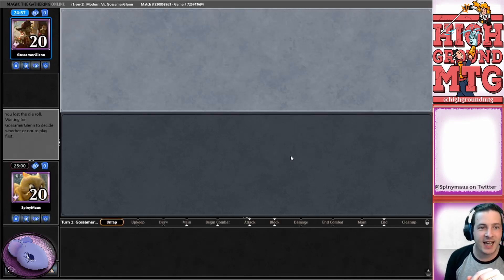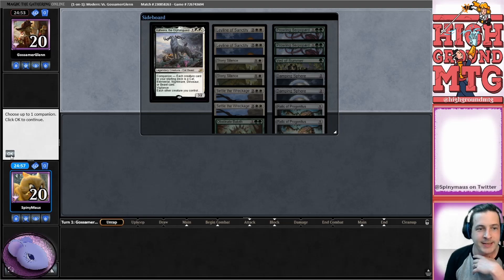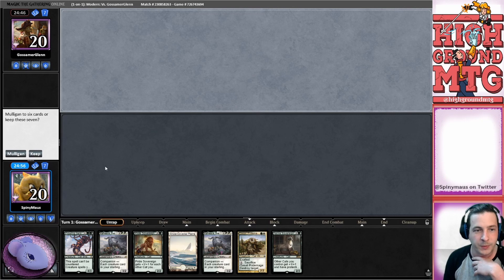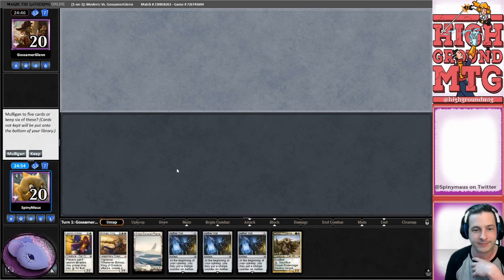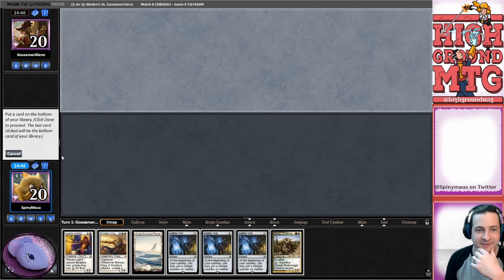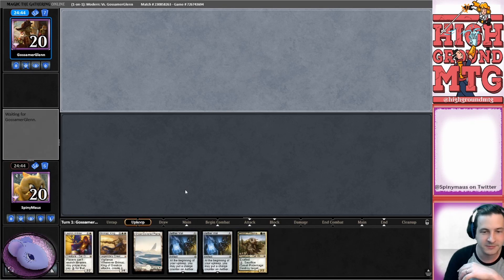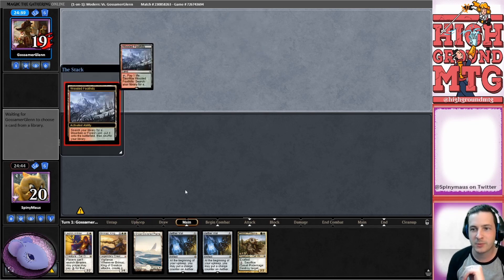Alright, we got a matchup against Gossamer Glenn. We're playing some green-white kitties with the new updated kitty lord, Feline Sovereign. And this hand is poop - what a better change. This hand... I think we're gonna put back a vial, I don't think we need three vials. I'll take two, that's fine.